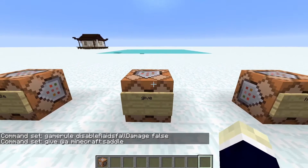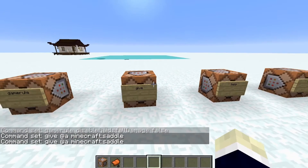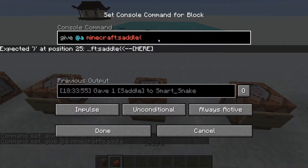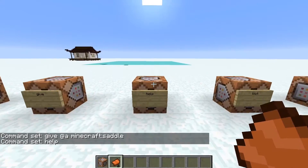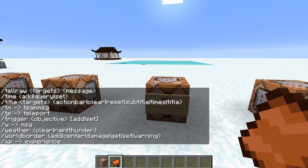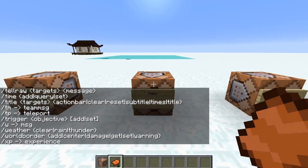The give command: just type give, a player or selector, and then the item — like minecraft:saddle or any item really. You can also add data like a custom name, though that gets complex. The help command just lists every single command in the game when you run it — pretty cool.